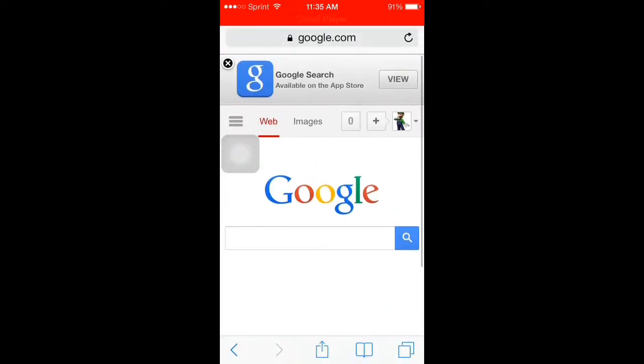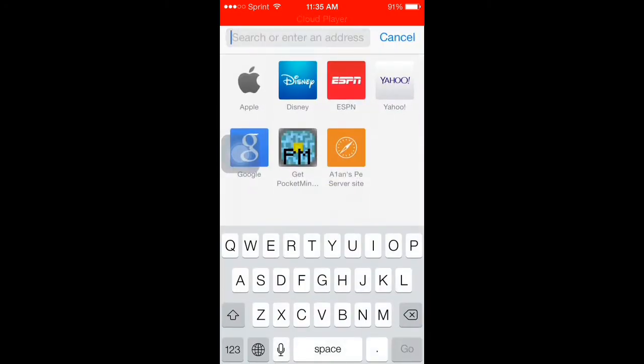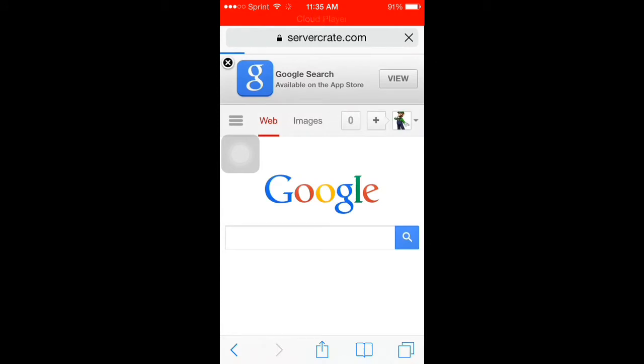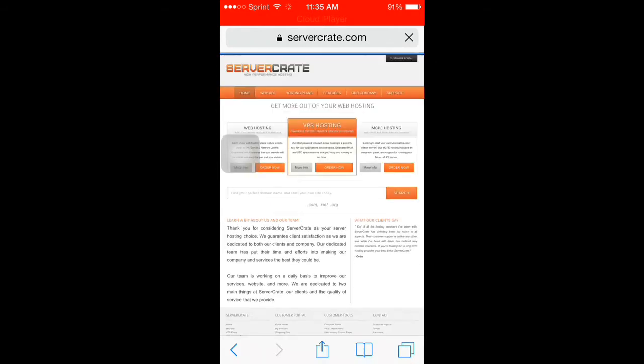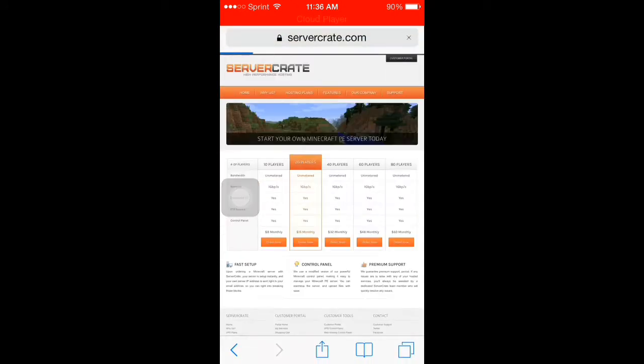What you're gonna do is click on the link in the description. I have it copied right here, I'm just gonna enter it right now. I'm recording on an iPhone 5s, sorry for the black background music noise if you can hear it. You're gonna be on this website — it's called Server Create.